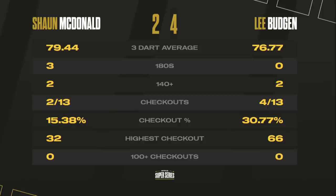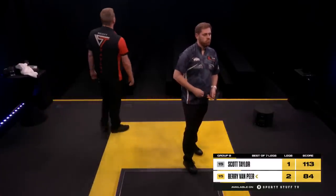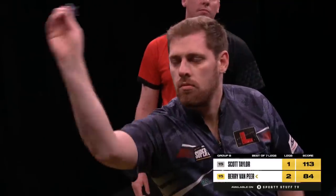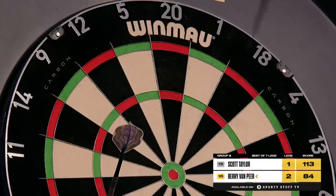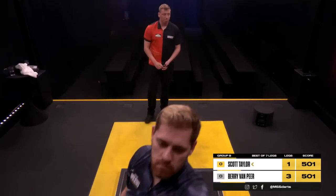It's going to be a real grandstand finish in Group B, which will return with Scott Taylor looking to win and qualify when he faces Berry Van Pierre after the break. It's not a race to who gets to the double first — it's a race to who hits the double first. Bullseye — game shot on the fourth. Perfectly done.